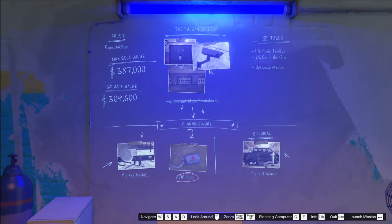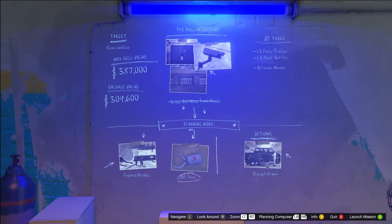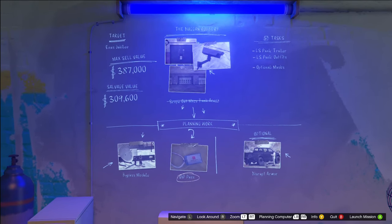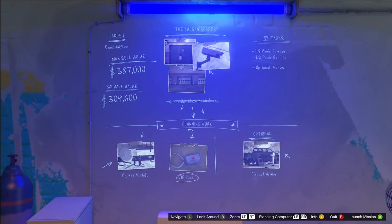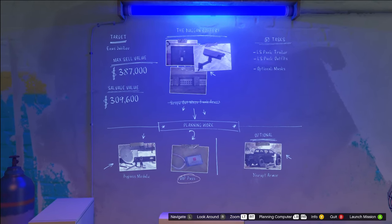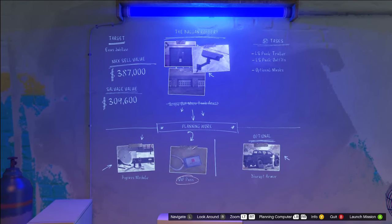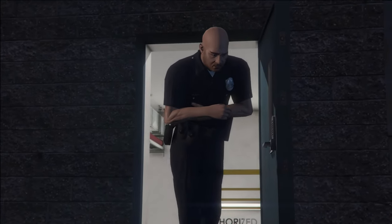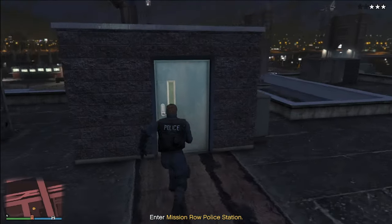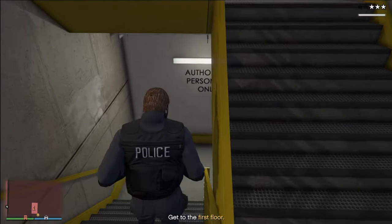Usually these mini-heists are going to consist of four different jobs. The first two things you'll want to do is planning work — you have Bypass Module and VIP Pass for the mission we have here, and these should only take about 10 minutes in total. Then you make your way over to Tasks, and you have Ellis Panic Trailer and Ellis Panic Outfits. Doing all four of these tasks is probably going to take you around 15 to 20 minutes depending on how fast you are. I don't ever do the optional things — they might save a bit of time but you're also spending a lot more time completing them, and I don't find them necessary if you just carry snacks and armor. Starting and finishing all of this including the final heist is going to take you around 30 to 40 minutes. Stealing the vehicle is always really fun, and I think Rockstar did a really good job on the missions.